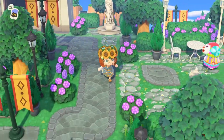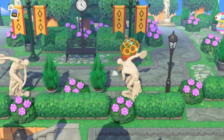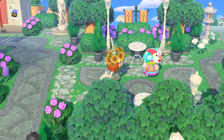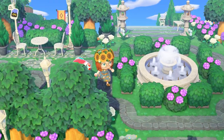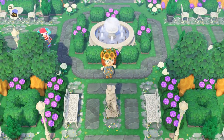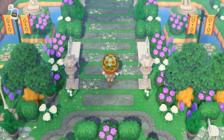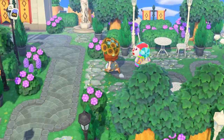I think everything here is so beautiful. The color coordination is great and so is the symmetry — that is a very important component in this elegant core city island and the creator just pulls it off so well. Also, look at Pietro walking around — he's like the museum jester. This fountain centerpiece is gorgeous and the benches around the beautiful statue are lovely too. Everything here just truly blew me away.